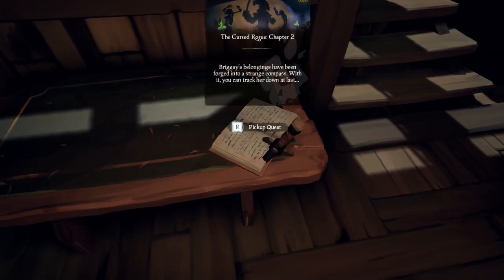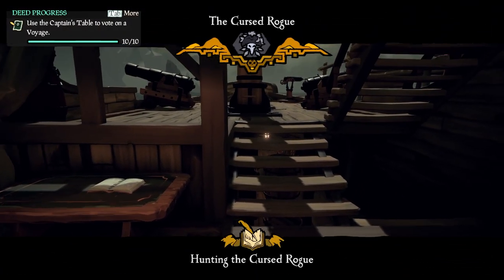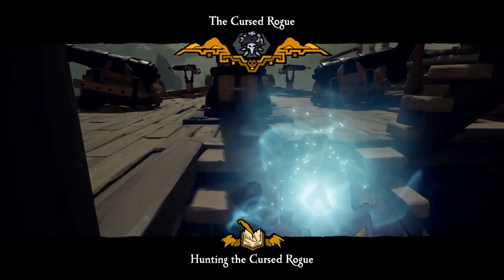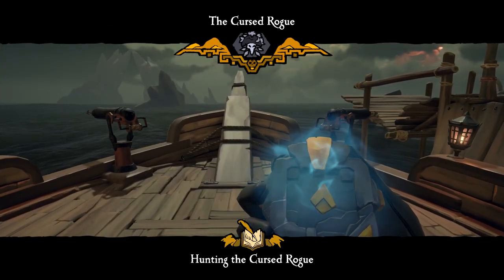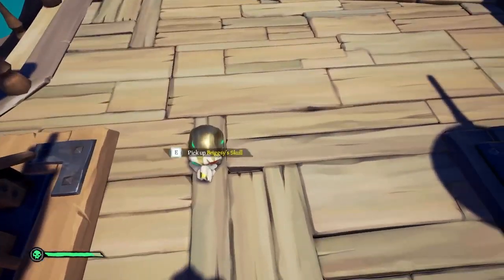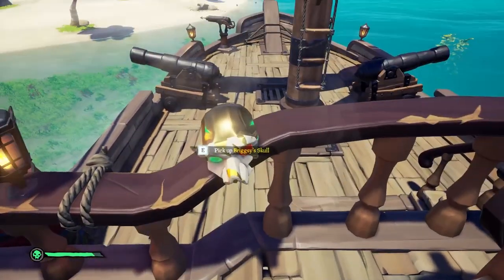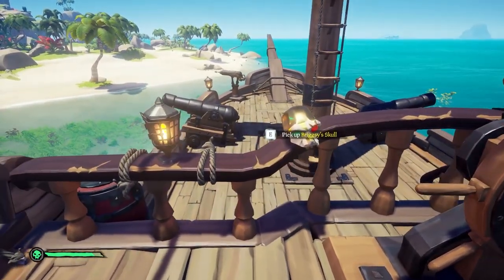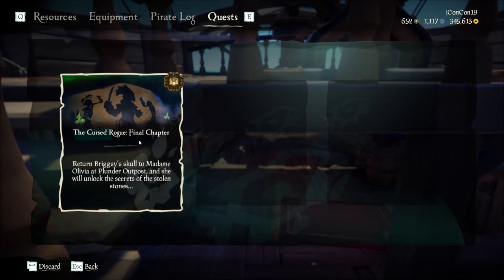This will start me with the compass where I already was previously, so I will literally start from the middle of the Cursed Rogue Tallstale right here. I don't have to collect the first two items as well — I can just use the compass and start from here. The reason why this is so cool is because you can leave the game and start your Tallstale from your last checkpoint, so you don't have to keep playing. Whether you have to cancel, somebody sinks your ship, or your game crashes — anything could happen — you can still load the previous checkpoint that you have.